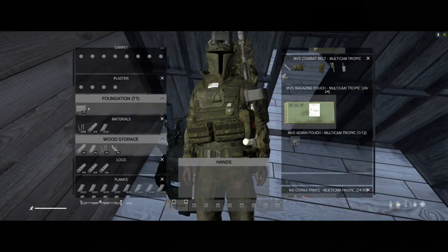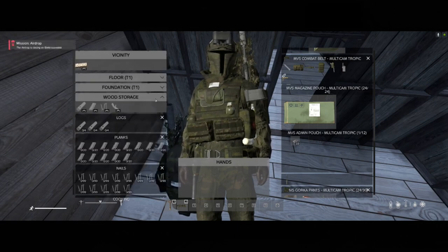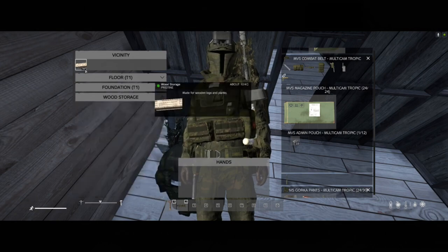Looking at our proximity here, let's look at our wood storage. It can hold 12 logs, a ton of planks, a ton of nails, and also some cooking items. This is a really great item to have in your base.